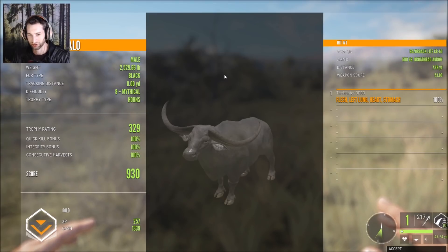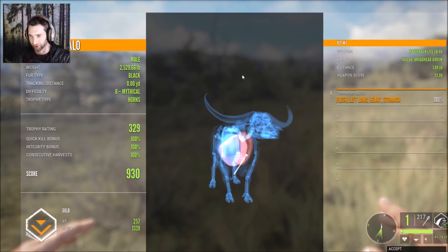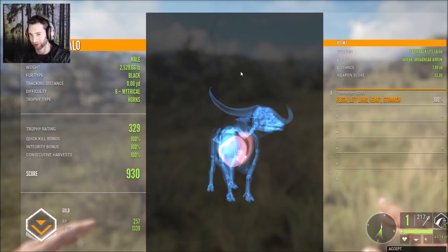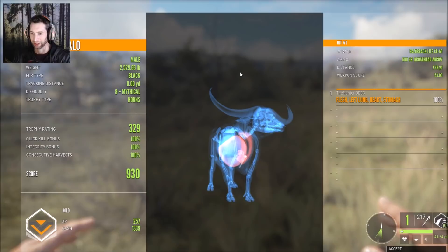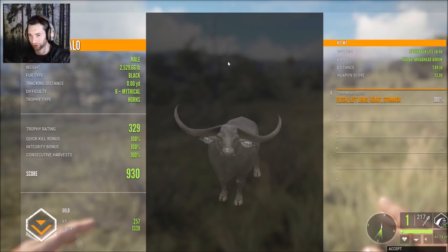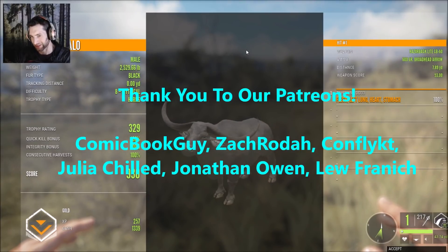We put a stalk on him, he started stalking us, made an awesome heart double lung shot and took down a giant mythical water buffalo. Looking at the shot — he was quartering directly at us. I wasn't sure whether to aim too low or too high, because if we'd caught only one lung he still would have been gold but scored lower, maybe 80% quick kill or 60%. We ended up getting lung and heart and that worked out absolutely perfect. We got ourselves a giant mythical water buffalo — that's a pretty good way to end this video. Hope you enjoyed it — if you liked it please give it a thumbs up, thanks for watching and we'll see you next time!